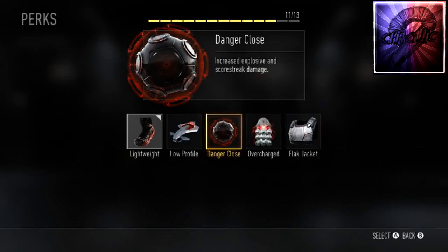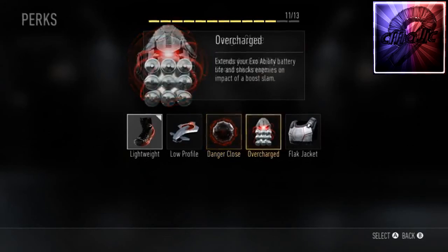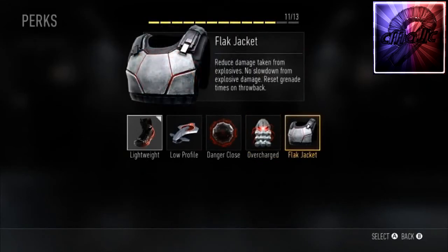If you want to just get kills and pub stomp, Danger Close helps with that. Then Overcharge extends your Exo ability battery life and shocks enemies on impact of the boot slam. The boot slam is a new knifing system — instead of just knifing someone, if you have the extra ability, you hit them and they die instantly.